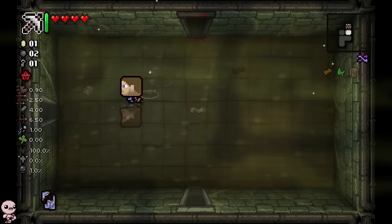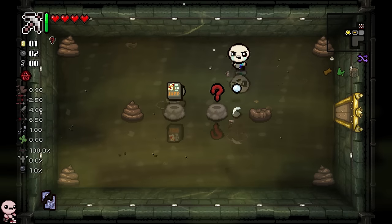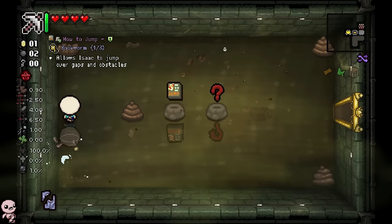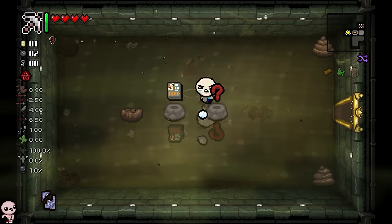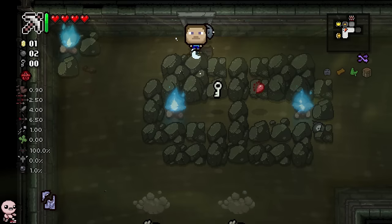There's a sack room above me. We'll see if I want to do that because I could get myself an angel on this floor. An immediate treasure room as well — Bookworm progress is not enough. I would rather go blind... what if that's a Magic Mushroom? It's Hushy — it's the best item in the game.